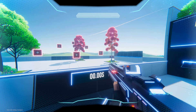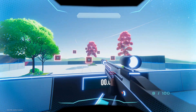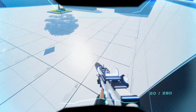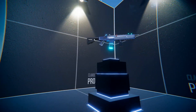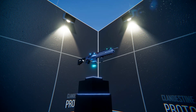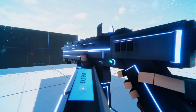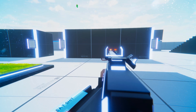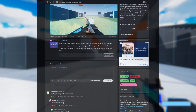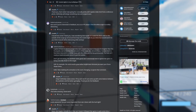I want to start this log off with weapons since that's the biggest improvement I've made since my last devlog. I've drastically improved the models for a few of my guns. I quickly added arms and hands to the view models as well. I got tons of feedback on Reddit and I think the look has overall improved.